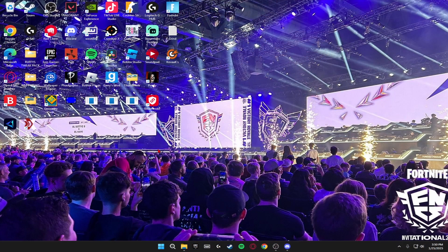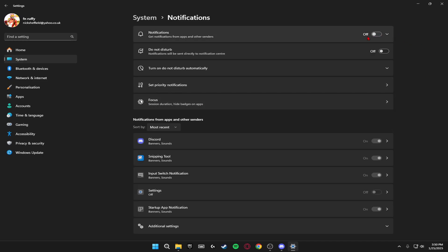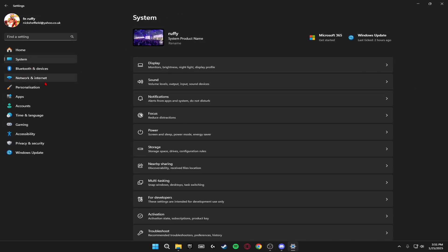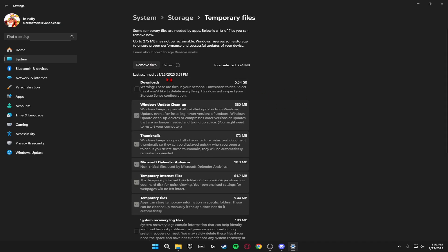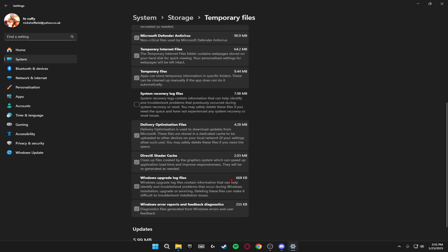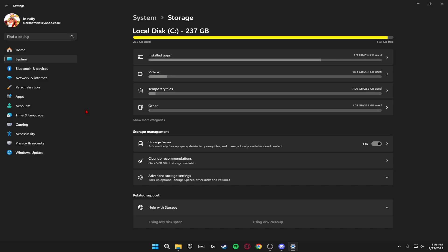Now we're going to optimize a few general Windows settings. Click Windows + I and go to System. First, click on Notifications and make sure these are turned off so Windows isn't sending notifications in the background slowing down your game. After this, go back to System, scroll down to Storage, click on Temporary Files, and clear any temporary files you don't need. Click Remove Files to clear up the space on your disk.